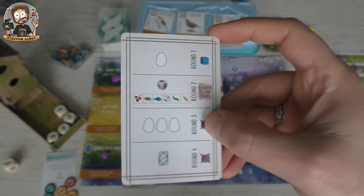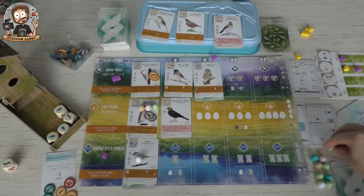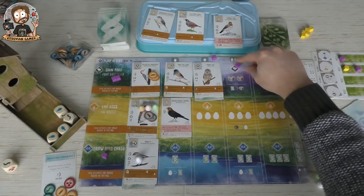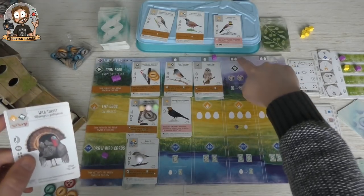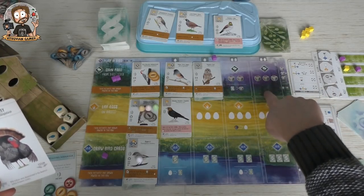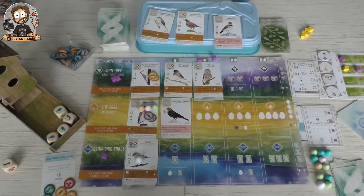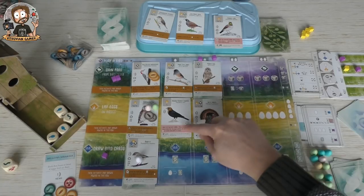Automa's turn — three eggs but he loses a cube. Three more points and he's not losing eggs at all. Next turn, let's play another bird. I'm going to place the turkey right over here. Boom — perfect.